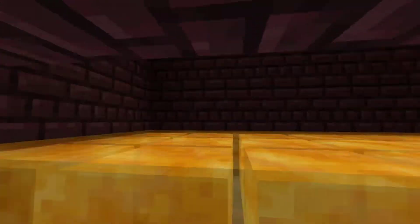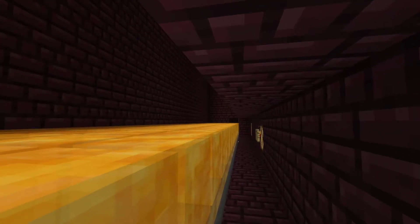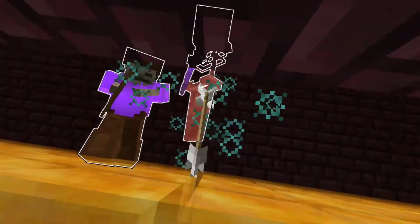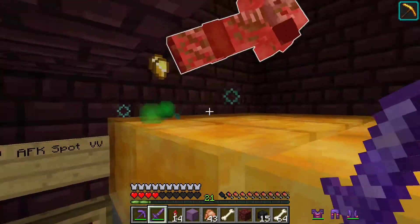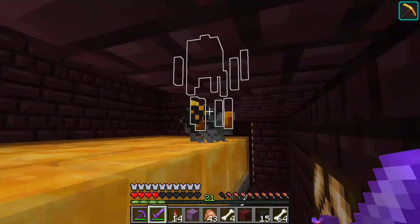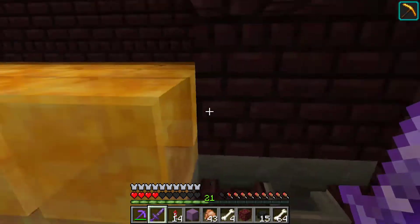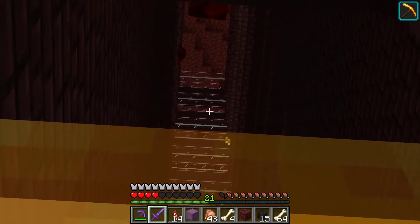Exit the farm, climb back up, take out your sword. Oh well, that was unfortunate — we didn't AFK for very long, now did we. There we go — kill them. I use the sword to kill the mobs that fall down. No more mobs will be gathered after the last sweep when you are up here, which is okay.